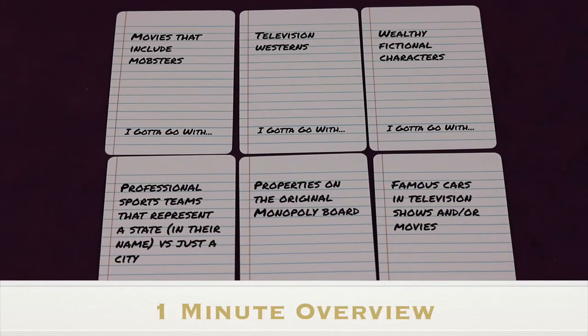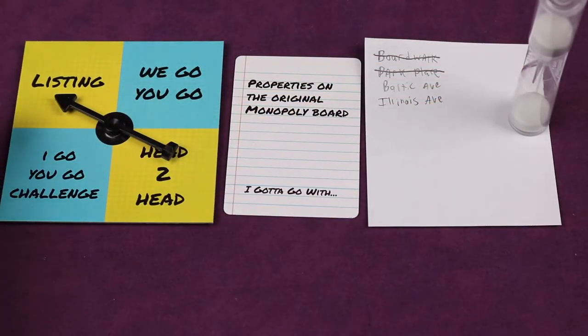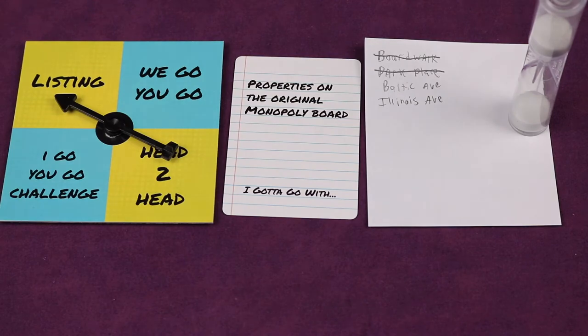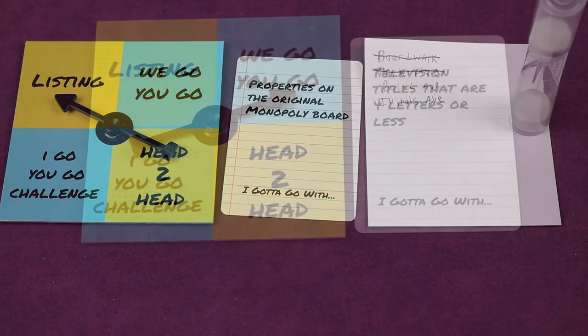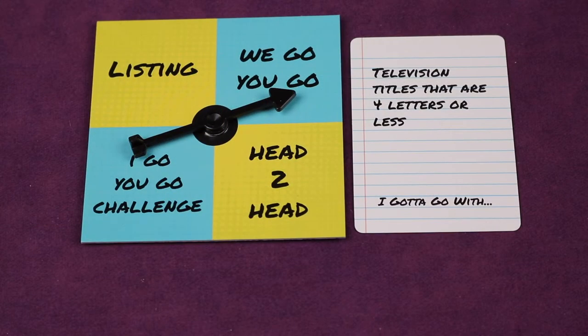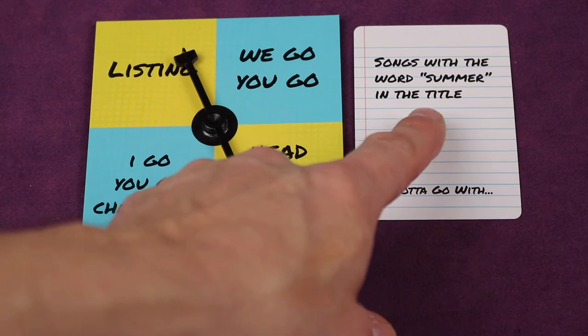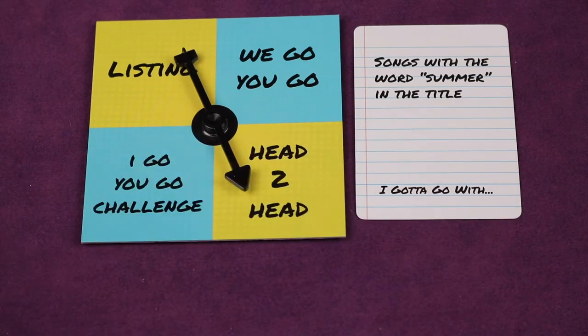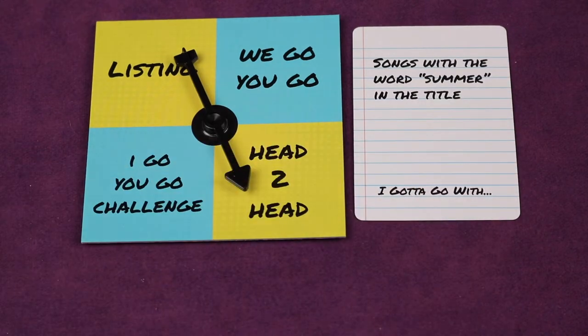'I Gotta Go With' is a team party game for two or more players where you're trying to work together to come up with valid answers for different clues in different areas of pop culture. Some rounds are timed and you're trying to secretly come up with answers as a team that other teams won't have — but be careful, if you say an answer that others say, you won't get points. Some rounds allow teams to go head-to-head until there's only one team standing. Other rounds force you to select one single person from your team to answer, and sometimes you get to select who from the other team answers, so you can strategize based on the category and who's playing.